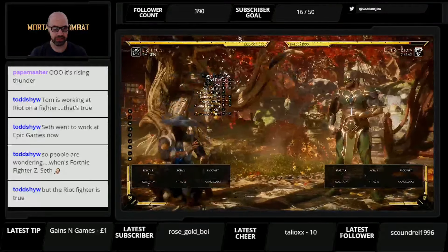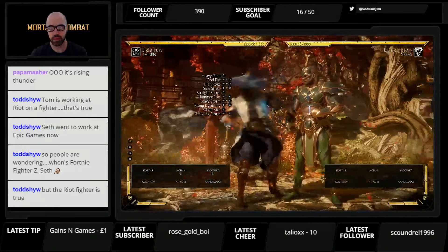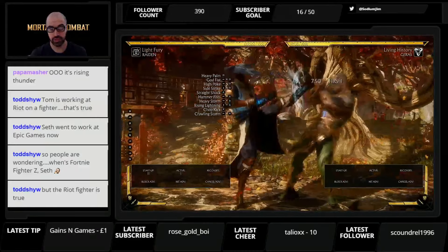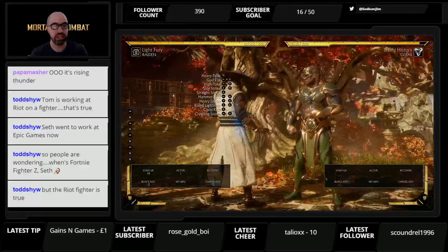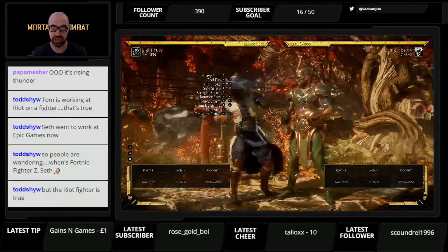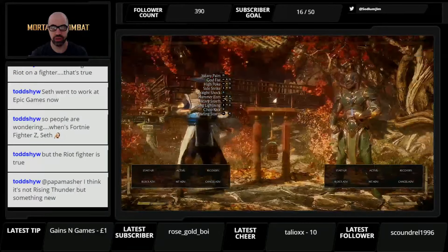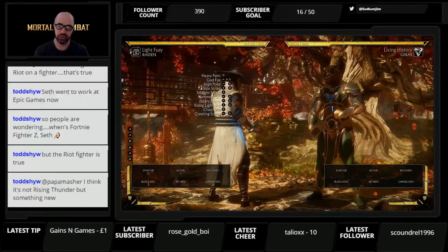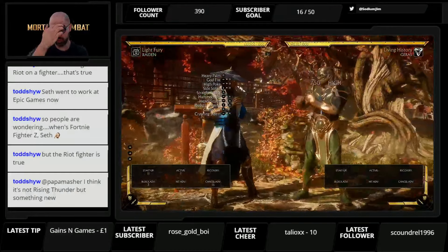Rising lightning is his uppercut — actually pretty decent at nine frames. Then there's chop kick, which is a high and actually plus three on block, so be careful. Not many Raidens tend to use this in neutral; it's mostly his main max damage combo starter. It is quite risky to throw out in neutral, especially with people down-one-ing and down-two-ing. Just so you know, that's plus three on block.